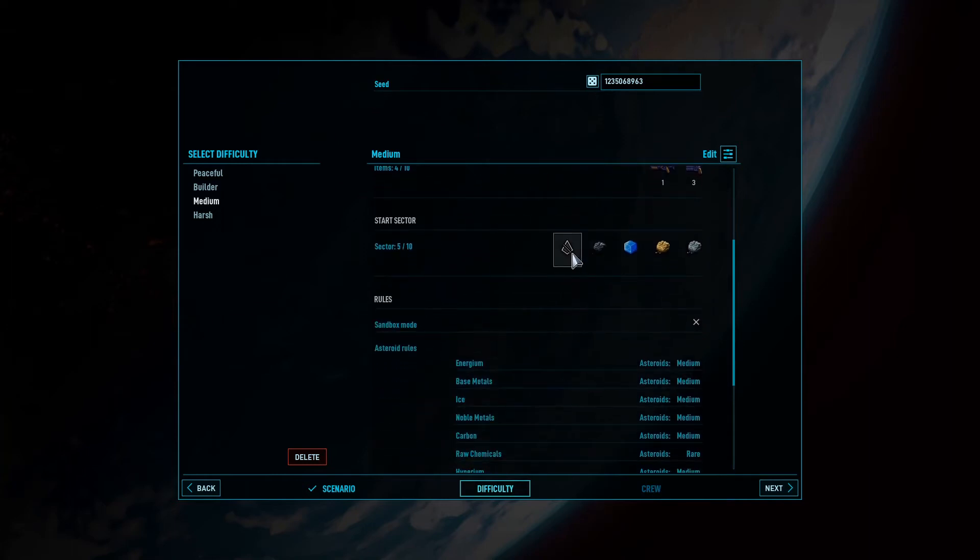Start Sector — what does this mean? Derelict, uninhabited, and shipped. Salvaged but not claimed. Asteroid carbon, ice asteroid, noble metals asteroid. These must be the things that are in our start sector. There are multiple sectors — oh, that's so cool. I love the idea of expanding.